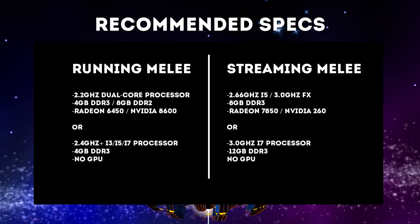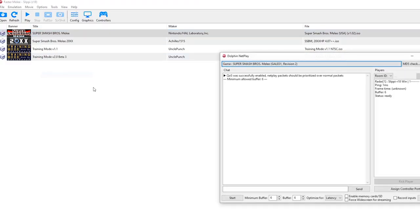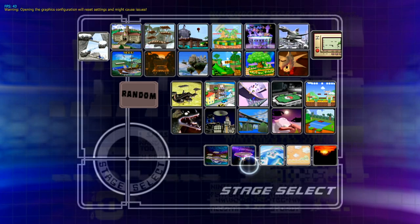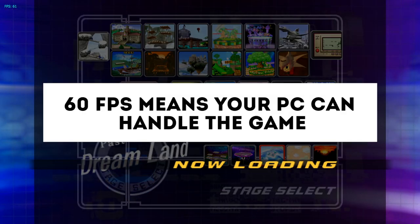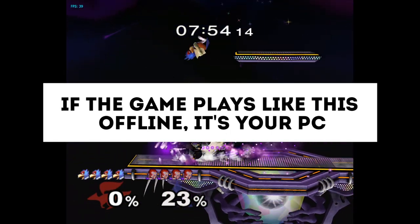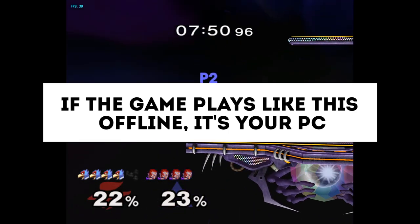As for the graphics card, if you're unsure how your GPU compares to the ones listed — they're admittedly from a list made in 2015 — you can use a comparison website, but CPU is the biggest factor anyway. Any graphics card released in the last 5 years is more than likely good enough. If you're still unsure, the best way to check is to set up Netplay and try running the game offline first. If you can't hit 60fps and it's quite choppy, it's probably due to your system specs. You can also look into ways to optimize your system — check links in the description or part 2 of this series.